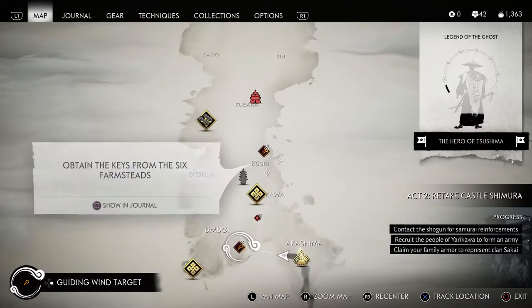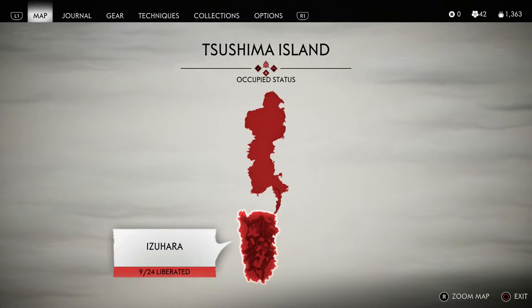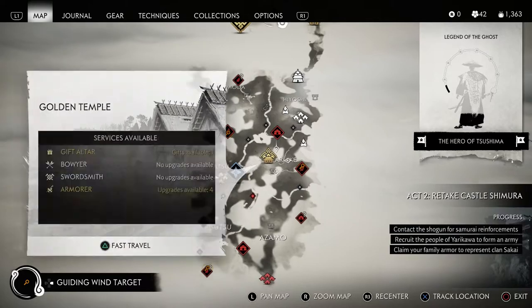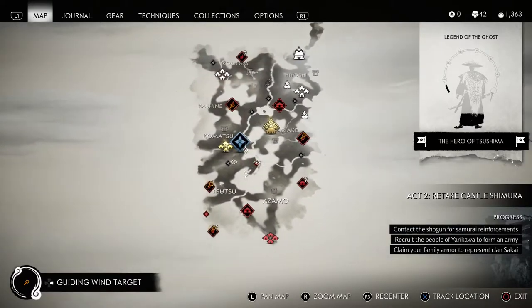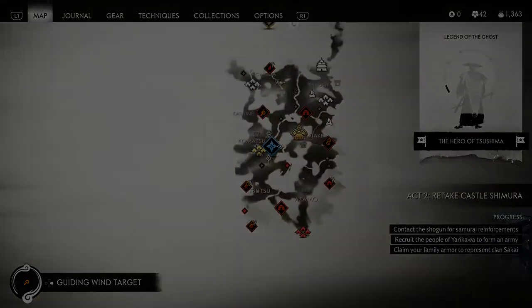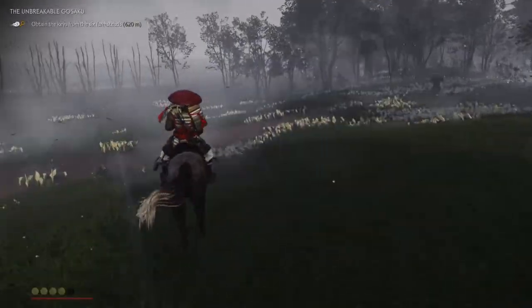Be sure to go back into your journal and set the quest back on after each farm, because it's going to remove the magnifying glass icons shown on top of the farms and you won't know exactly which farm to go to next. Make sure you turn that quest on each time and you will have that magnifying glass marker there.